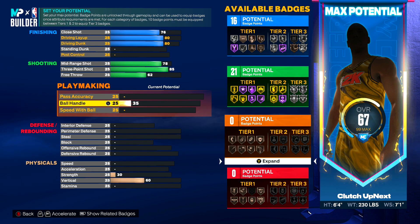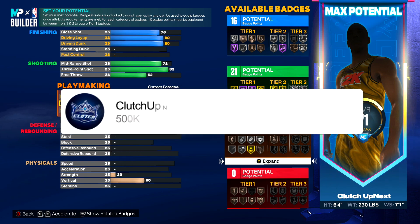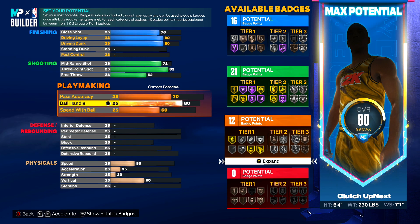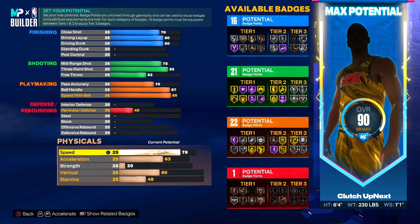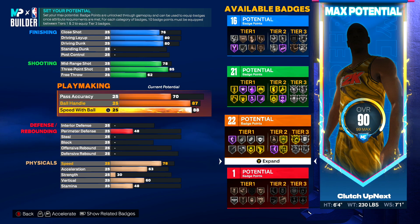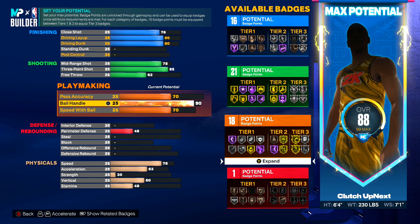Moving on to the playmaking category — the first thing we're going to upgrade is our pass accuracy. For the ball handle we got to put this to an 87 overall. Our speed with ball we are going to bring to an 88. Speed with ball is very important as that is essentially our speed with the ball — it's how fast you are dribbling. Don't be the guy who thinks he doesn't need speed with ball.